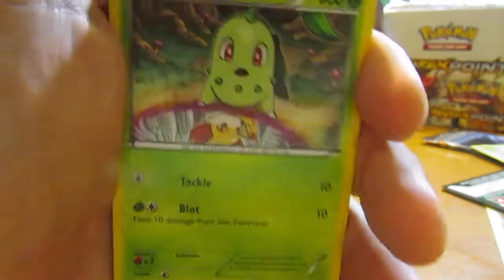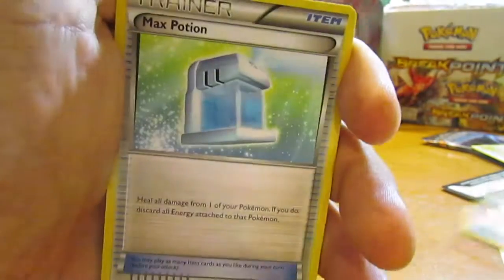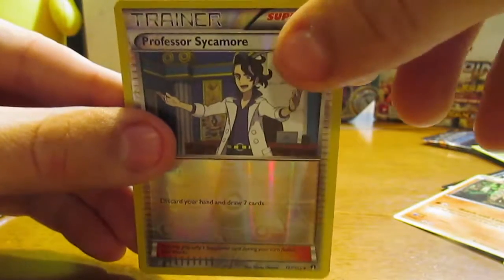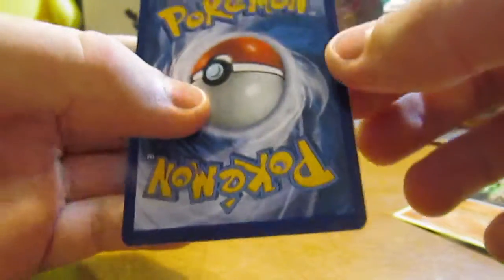We have a Gible, Chikorita, Temple, Max Potion, Sudowoodo. We have a Reverse Professor Sycamore, which is a really nice one, and we got a Gyarados EX — it's a really nice pull there. I actually just got one of these in a trade because I hadn't pulled it yet, but finally actually pulled it. It's in really good shape, it's another nice pull.